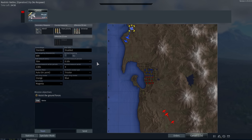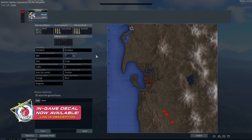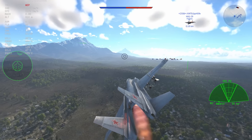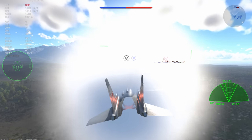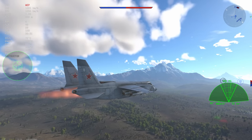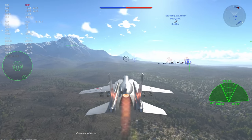This is a combination that you wouldn't really think would work, particularly for 12.0 where top speeds are fairly regularly seen at 1300 kilometers an hour. Planes can climb to 10,000 meters in about three seconds, and you have the infamous missiles such as the AIM-7M, AIM-9L, and R-27ER at play. But this particular plane really thrives at 12.0.